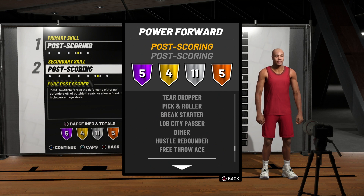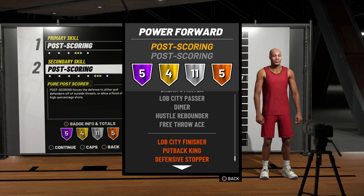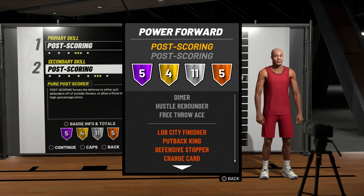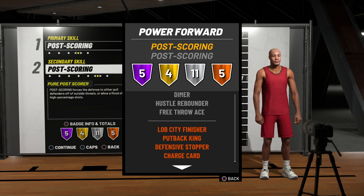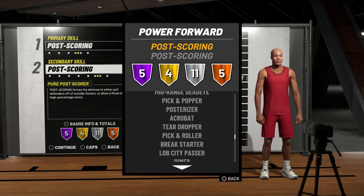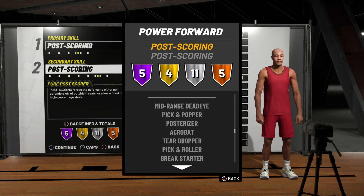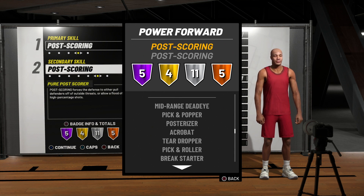Looking at the five bronze badges, we get lob city finisher, put back king, defensive stopper, charge card, and rim protector. Going back to those silver badges — dimer, lob city passer, break starter, mid-range dead eye. Do y'all see what I'm talking about? Just with these badges alone, do y'all see what I'm talking about?